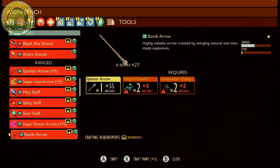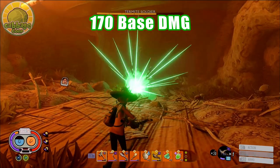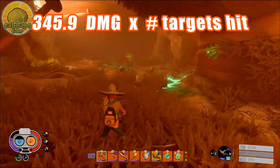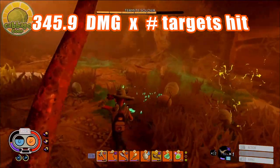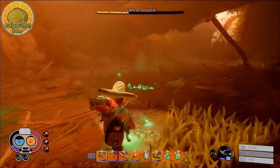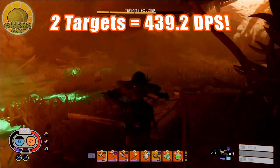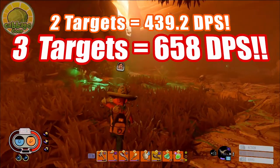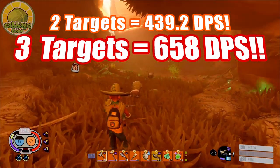If you really need to bring the pain for multiple enemies, pull out your Bomb Arrows. This starts at a base 170 damage, boosted to 345.9, multiplied by the number of targets we hit. For example, if you can hit two targets consecutively, you have a DPS of 439.2 damage, and with three targets, 658 DPS.